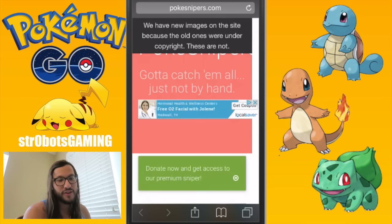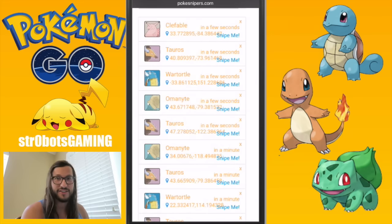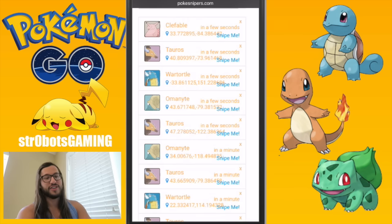So immediately we see we have new images on the site because the old ones were under copyright. I've already checked them out — they look pretty goofy, I don't like them at all. It's actually confusing to my eye. I'm like, what is that? So I don't even look at those, I just read the names.